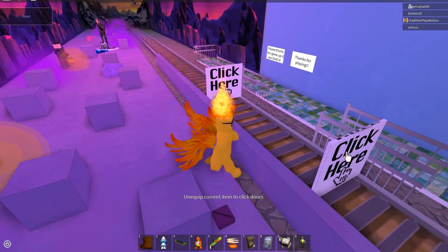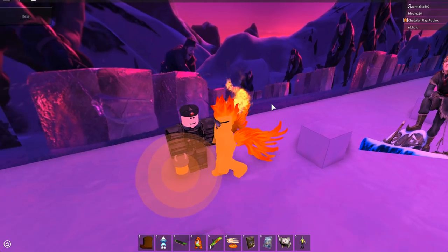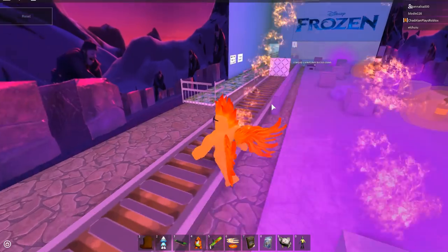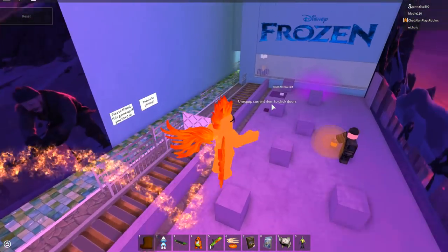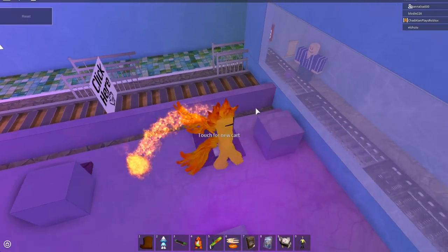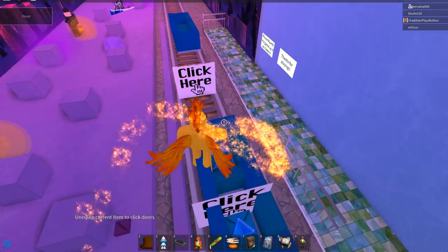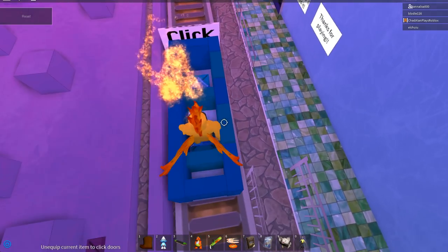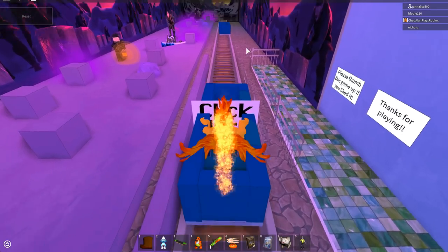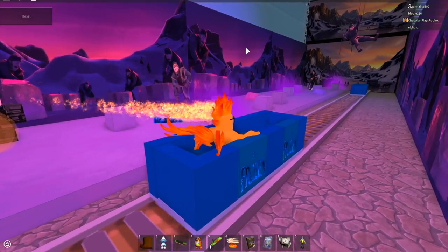Here's Kristoff — oh wait, this isn't Kristoff. Who are you? You're an impersonator. I really just want to ride this ride. Oh, this thing moves! Touch for a new car — boing, regenerating. Where's my car? There it is! Wait, let me get in, don't go without me. This just makes it go through. Click. Yes, here we go on the Frozen ride! I hope my hair doesn't melt since it's on fire.